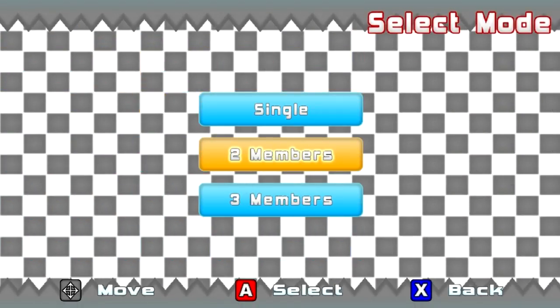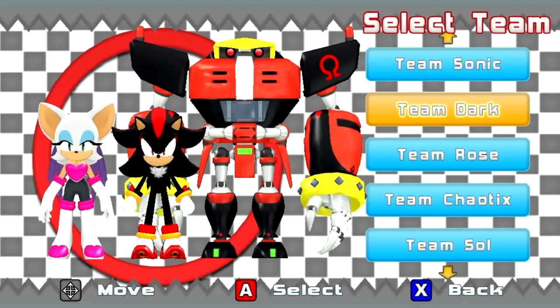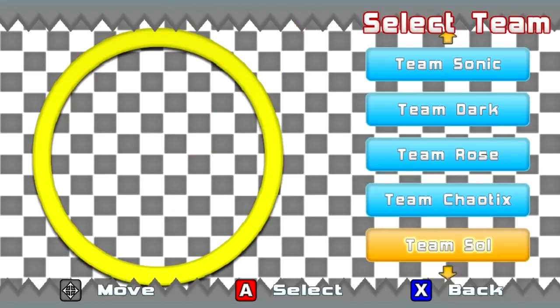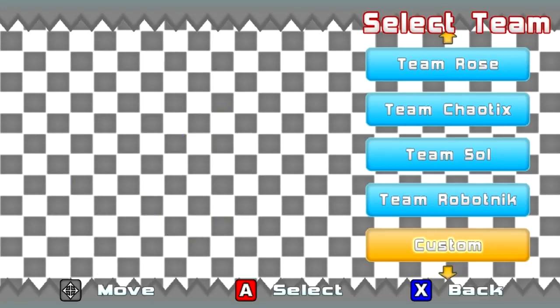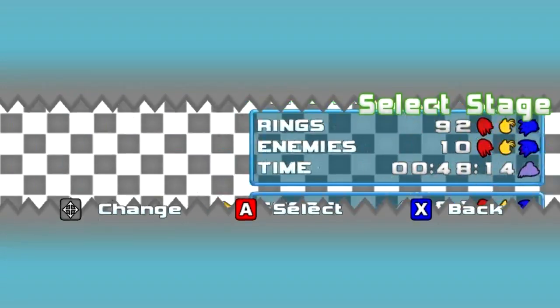The first cool thing about this is you can play single player, two members, or three members like Sonic Heroes. You have a lot of teams like Team Sonic, Team Dark, Team Rose, Team Chaotix, Team Soul, Team Robotnik, and you can even make your own custom teams. But for now let's go ahead and start with Team Sonic at Seaside Hill.